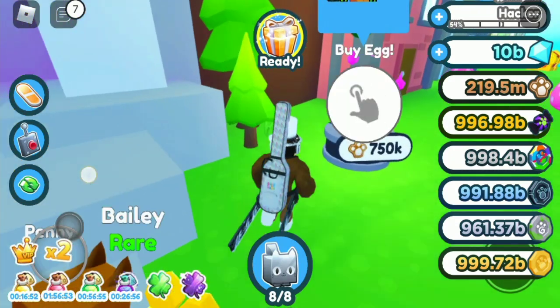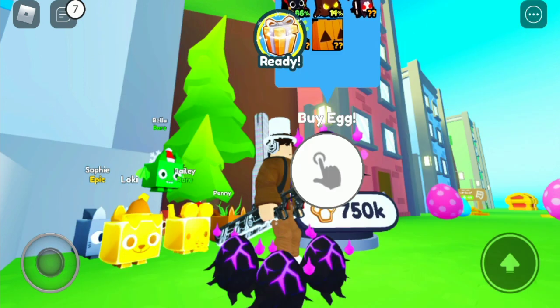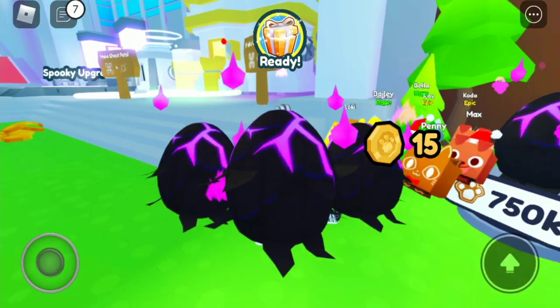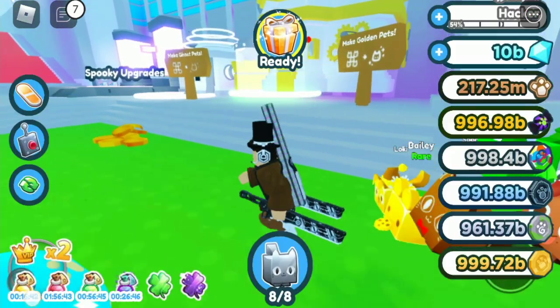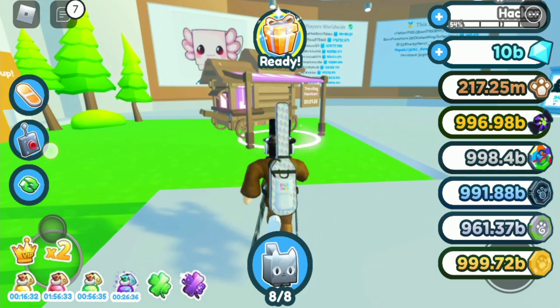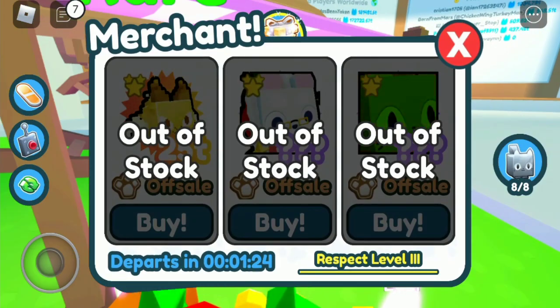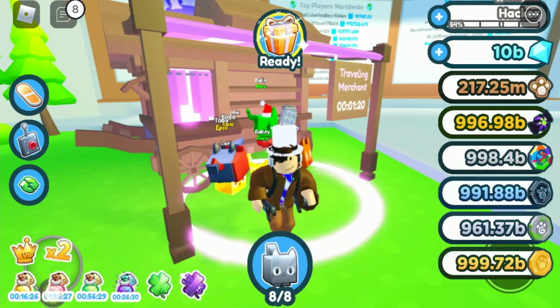By the way, for those wondering where the Halloween Egg is — it's actually in here near the Go Machine. The Merchant in here is actually fast at spawning and also OP. As you can see, we have Santa Claus in here, Pixel Demons, and a cat.